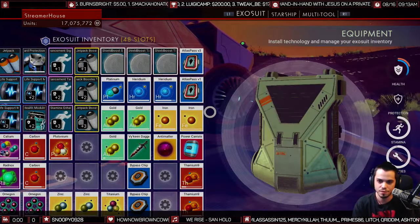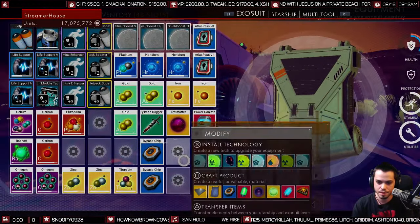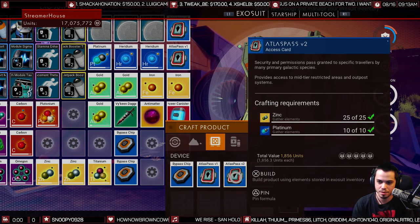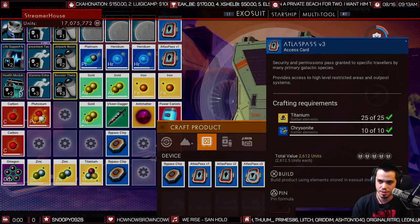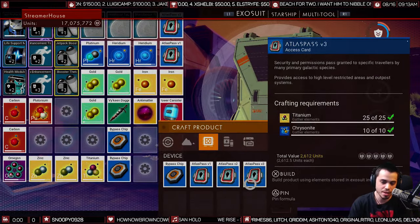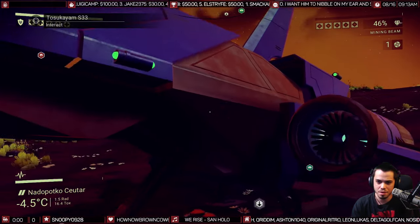It'll be a blueprint and then you can create it. The v2 takes zinc and platinum, and the v3 takes titanium and chrysanite. These are a one-time build — once you build them you don't need to make any more.